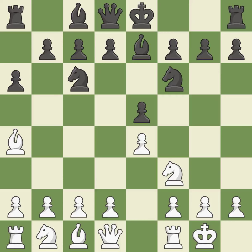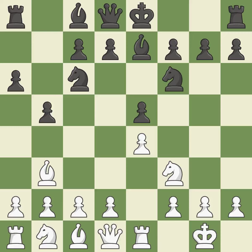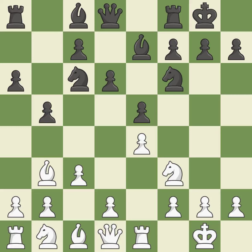Castling gets the king out of the center and prepares to develop the rook to E1. Bb7 develops the dark-squared bishop and prepares to castle. Re1 centralizes the rook and protects the E4 pawn. B5 gains space on the queen side and forces the bishop to the B3 square. Bb3 is forced, but the bishop is well placed because it attacks the F7 square. D6 defends the E5 pawn and allows the light-squared bishop to develop. C3 prepares the D2-D4 pawn break and clears the C2 square for the light-squared bishop. H3 prevents black from developing the light-squared bishop to G4, which would pin the knight and make it hard for white to play D4.